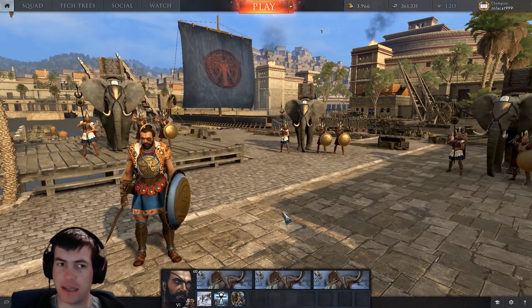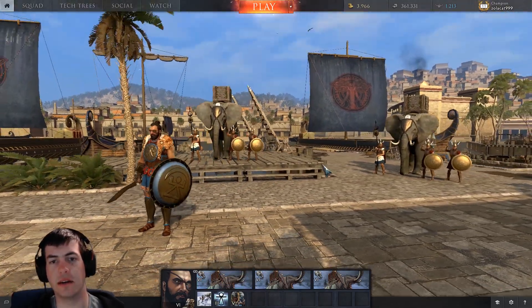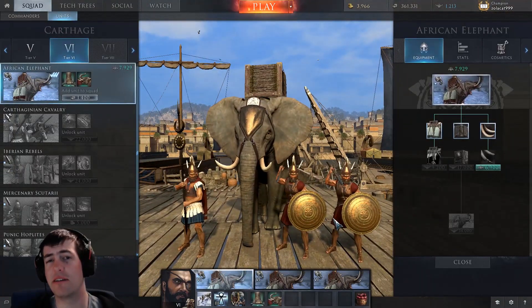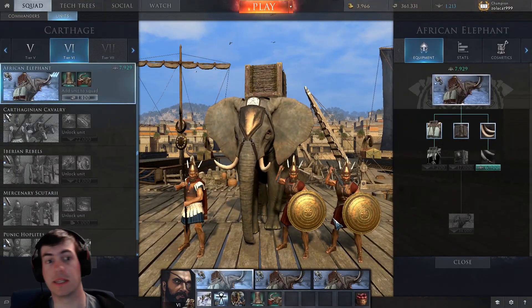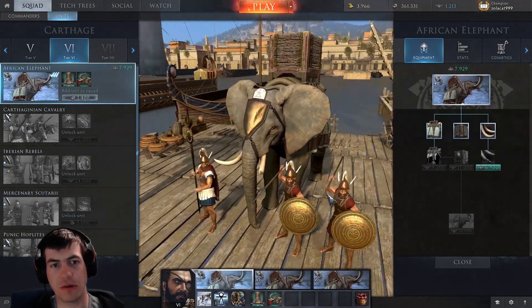If you remember, our last review I did on the tier 5 premium, but these are the actual in-tier credit units that you don't have to pay for, that you can buy in the game. So this is the lowest tier elephants you can get without purchasing the premium units, and they play very similarly. They are pretty cool.